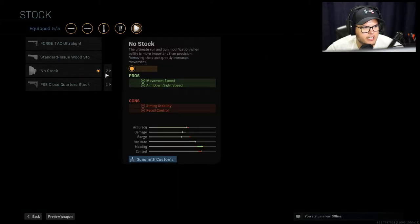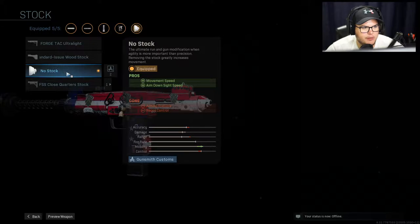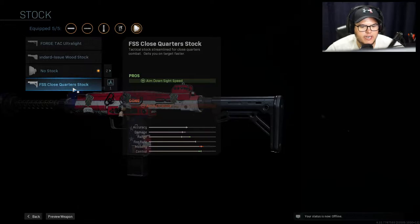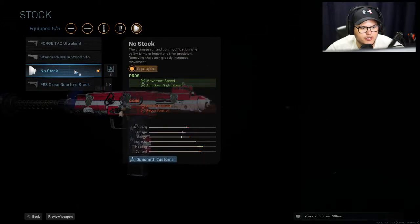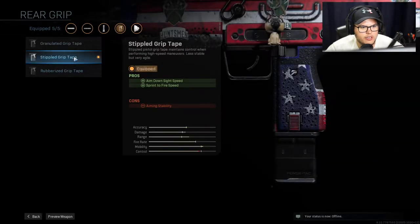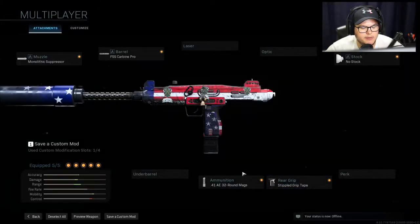I like the no stock. If you want, you could try the close quarters stock — if you don't like no stock because of the no-stock nerf that just happened recently. But I don't mind it. If you just want to use the close quarters and have less recoil, you could totally do that, though your movement speed is going to be lowered. And then the Stippled Grip Tape, obviously, for sprint-to-fire speed and aim-down-sights speed. You could do Rubberized if you're scared of the recoil, but I think it's fine.